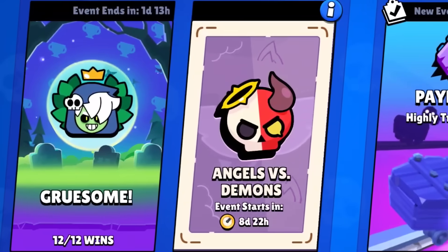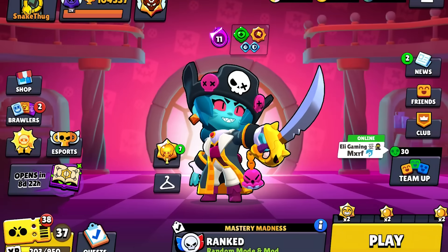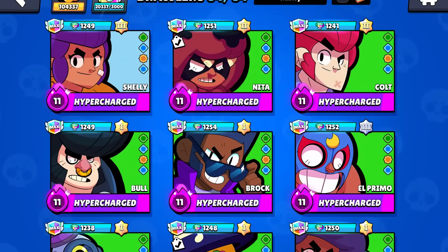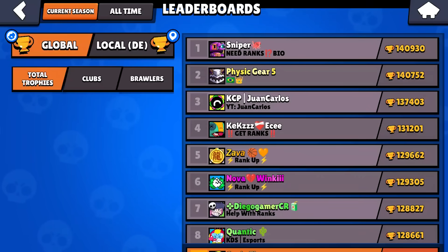The angel versus demons update is starting in eight days. The ranked season and trophy season both end around the same time — the trophy season has about nine days because there's one day break after rank. The background also looks so cool. What about the leaderboards? We have the current season now and the all-time season — nothing changed here.